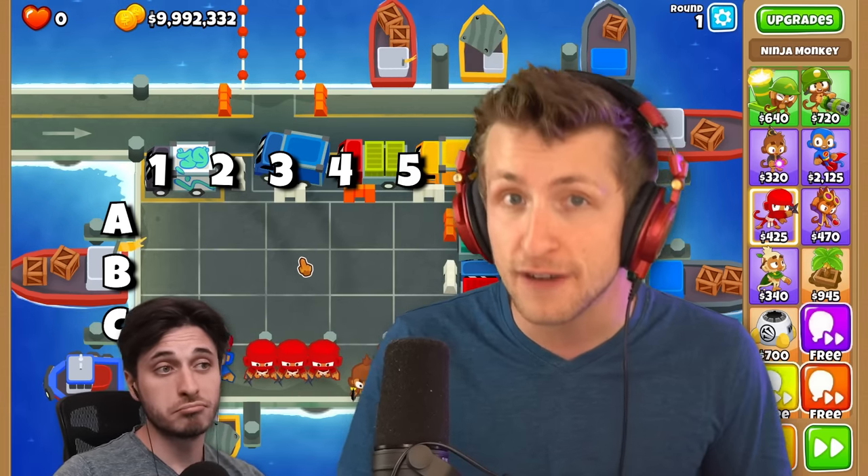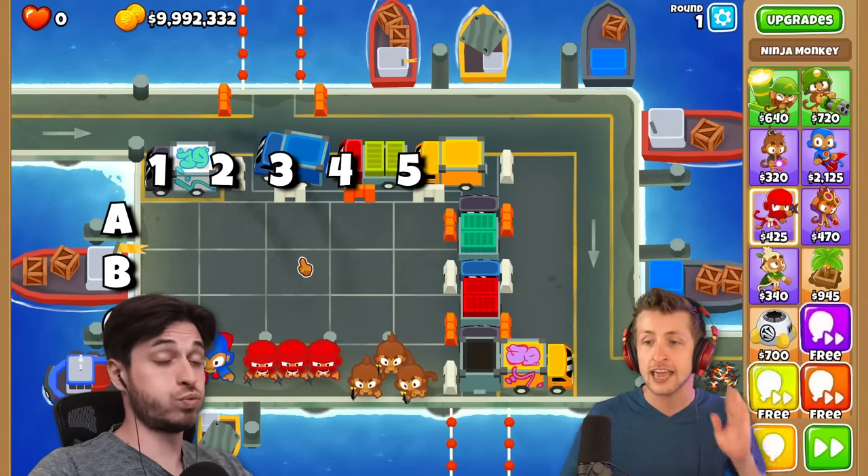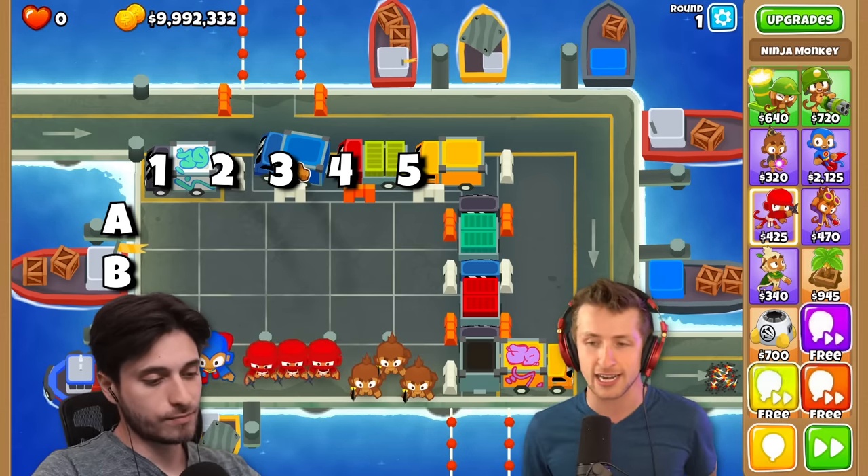It's a three by five map. You can place your towers down wherever. As you can see, I've put my battleships along, and then Saber, you're gonna have to try to guess where my battleship is located. Go on, give it a try.